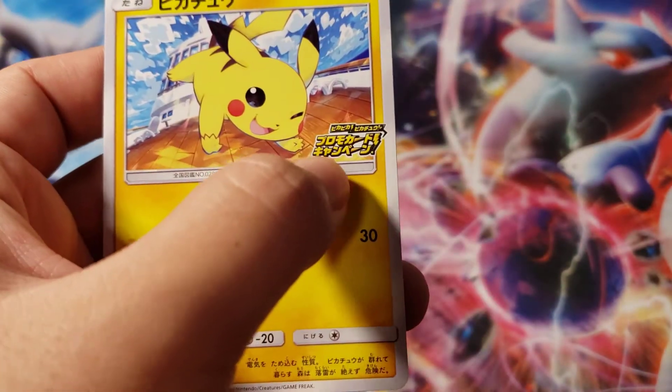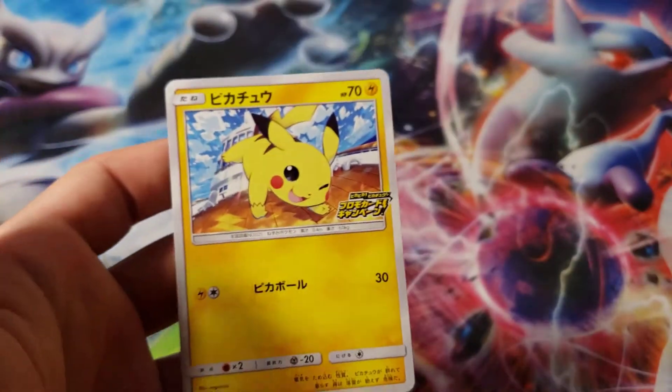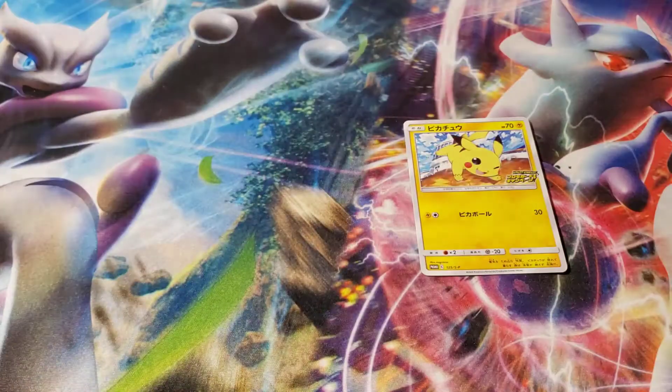Because like I said, it has that cool Astonishing Voltackel little logo there. So that's a cool pull. Honestly, I would have been happy with any of these cards, but I see a little dent there, so that kind of sucks.